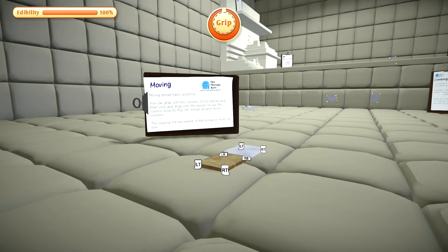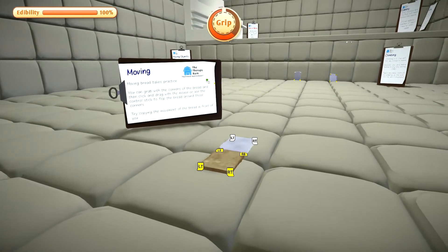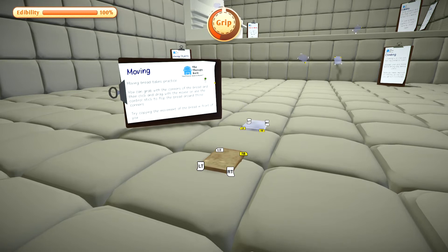Moving bread takes practice — you can grab with the corners of the bread and then click and drag with the mouse, or use the control stick to flop the bread around the corners. Try copying the movement of the bread in front of you. Okay, how do you do this? Wait, that's not working. Maybe if we try using the mouse.